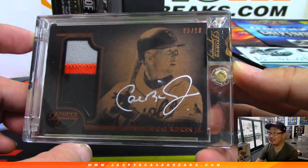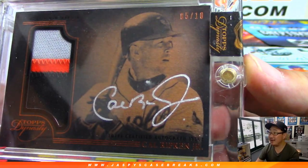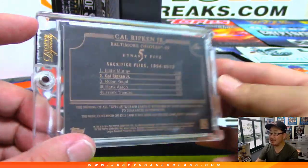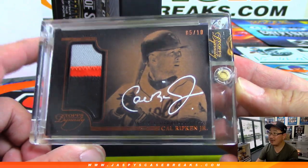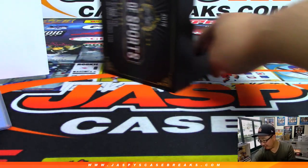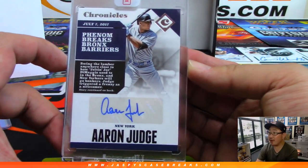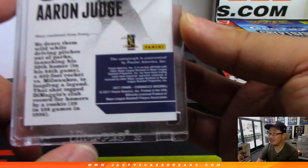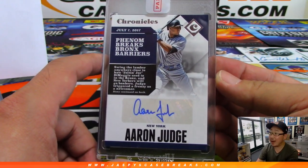Wow — Cal Ripken Jr. from Topps Dynasty Baseball, three color patch. Looks like silver ink autograph, five out of 10. That is nice. Who's got letter R? That goes to George. And on this side, we've got Aaron Judge from Chronicles Baseball, from 2017. That is awesome. Ryan with the letter J.